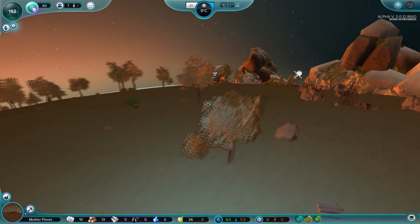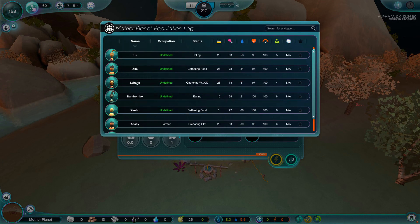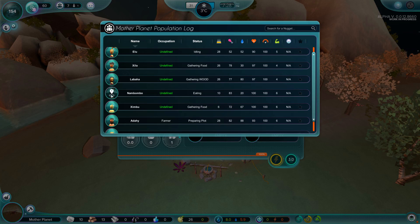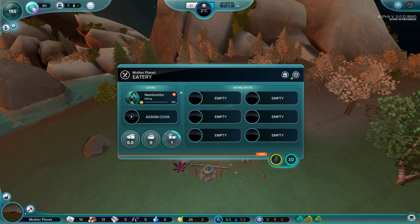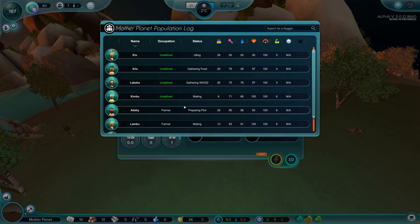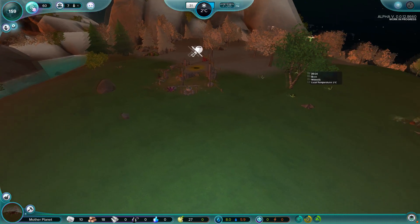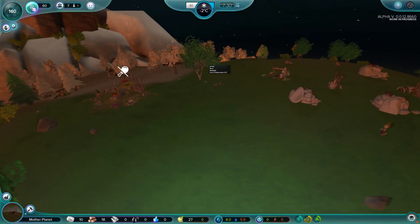Let's go back over here to our eatery. How are things going on at the eatery? Oh, we need a cook. Namambo, you sir are now a cook at 10 years old. Oh, the child labor laws - where have they gone? Can we get two cooks in here? No time to be idle, Elu - time for you to learn how to go cook for the clan. We've got 8 people so far, things are looking pretty good.